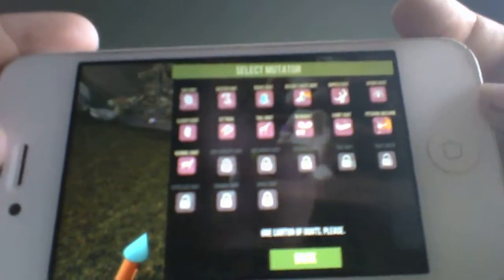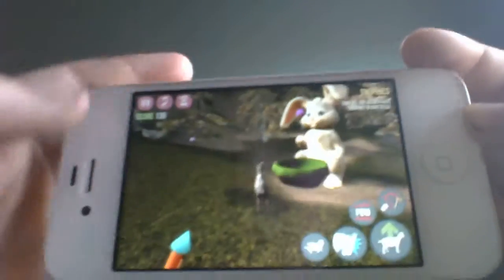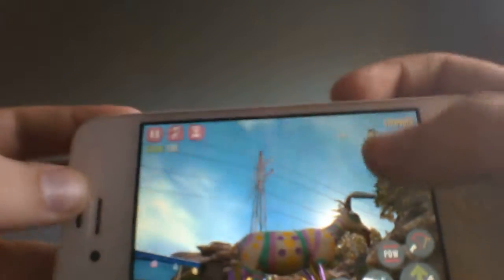And it gives you a mutator. I'll show ya — here it is. I'm going to click on this, and look — right here, it's Easter Goat! Yay! You know why? Because it's Easter!